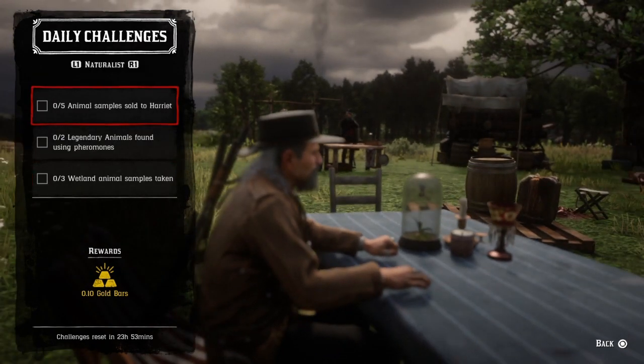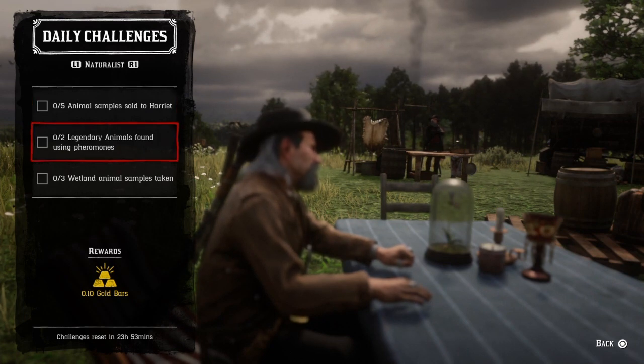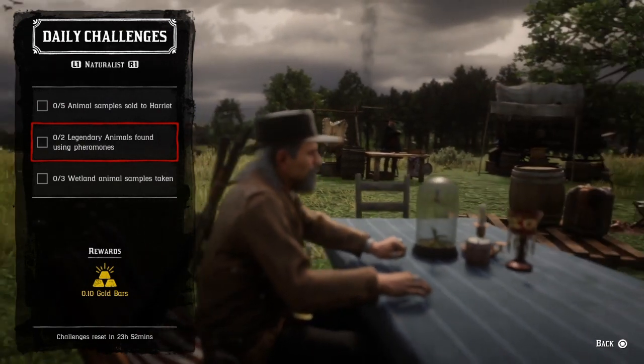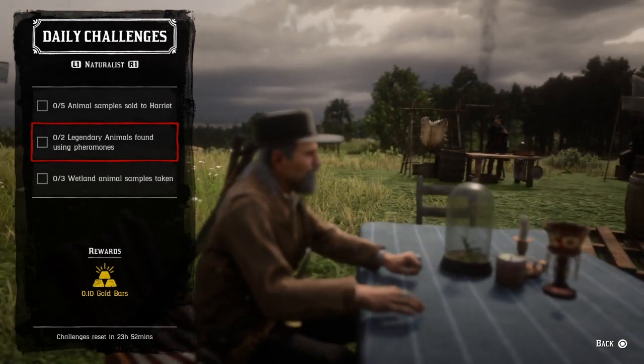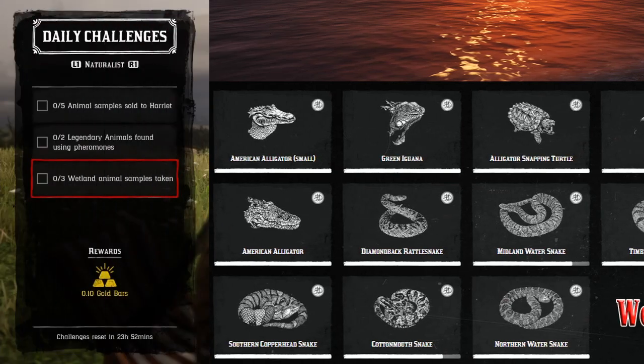Five animal samples sold to Harriet — just sell five animal samples to Harriet and that challenge will be completed. Two legendary animals found using pheromones — go to Harriet and request a legendary animal mission. When you see the question mark on screen, get off your horse and drop a pheromone. Do that twice and that challenge will be completed. Finally, three wetland animal samples taken — just sample any three wetland animals shown on screen and that would be your daily.